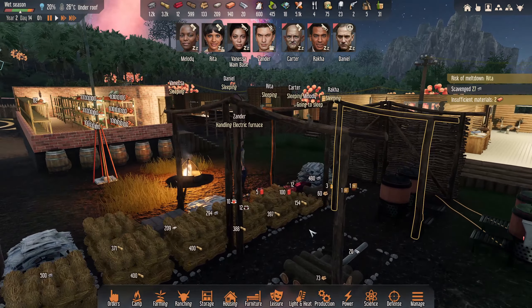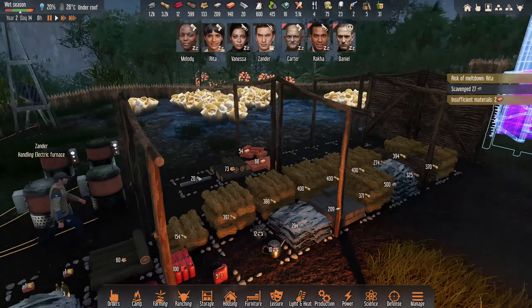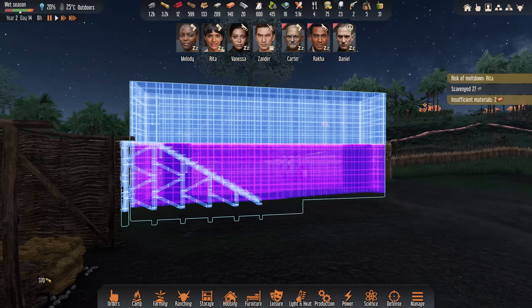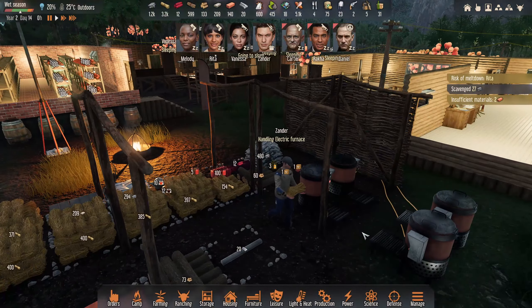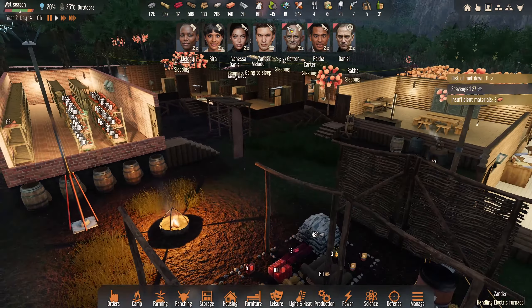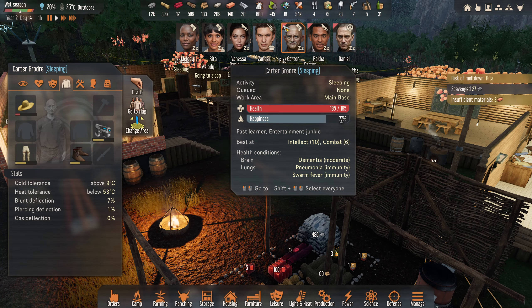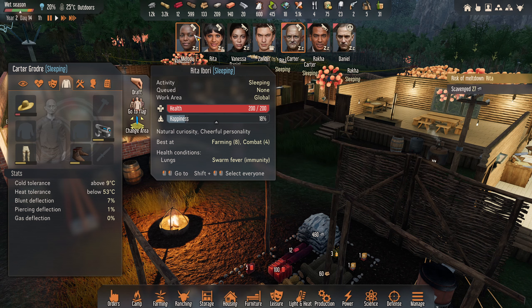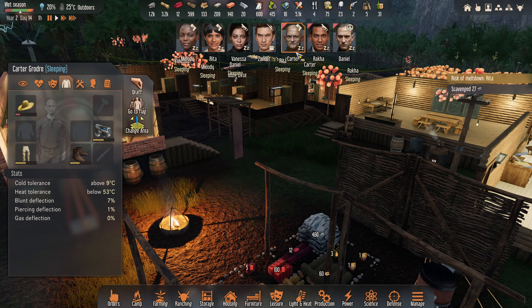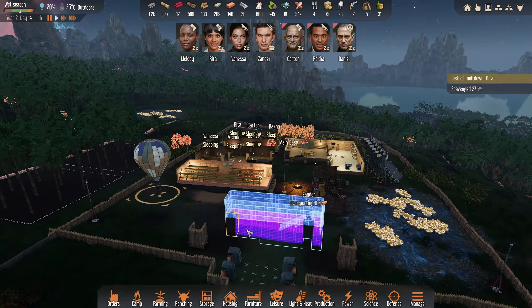Hello everyone and welcome back to Alien Dawn in the Jungle. I hope you're all well. Where we left off last episode, we built up our flyer protection unit. You can see that here - Xander's just doing a bit of work at night. There's a little red marker above them - they all seem to be ill with warm fever.